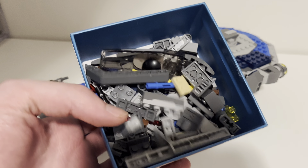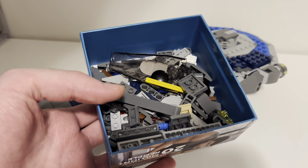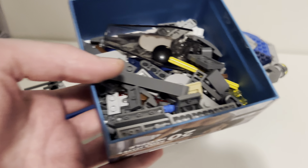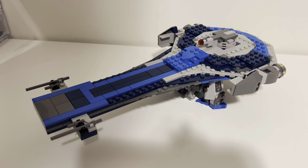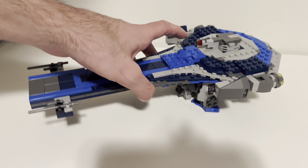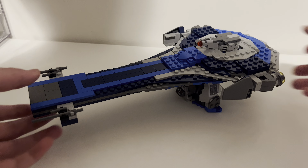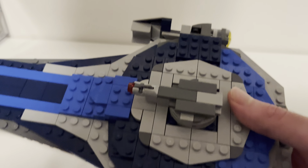There are quite a few extra pieces left over from the build, including the cockpit, so keep in mind this is not minifig scale — which is fine, not everything has to be. Let's get to a couple of the features. There is a turret on the top here.